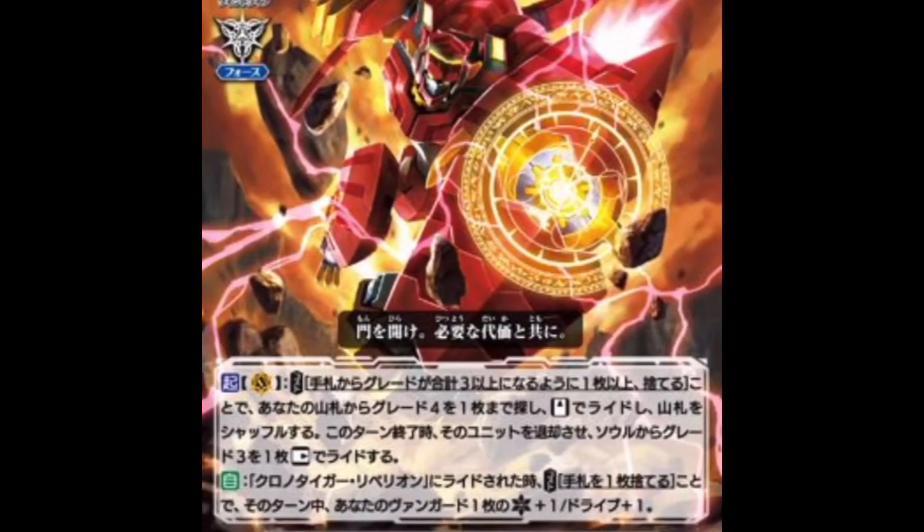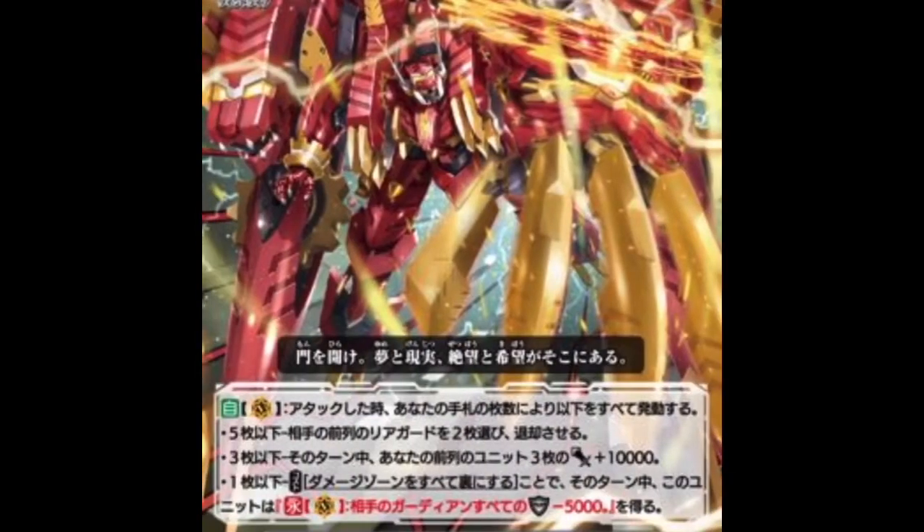Now the big boy himself — Tiger, Fang of the Chronos. His first skill is exactly what we all speculated — the same as Lost Legends: discard a card equal to grade three or higher, search your deck for a grade four, superior ride it, and at phase end superior ride a grade three from soul at rest. Literally the same as the other suit of strider. His second skill: if specifically Chrono Fang Rebellion, the grade four version, rides over him, you can discard one to give him a critical and a drive check. I don't entirely like that skill, and I'll explain in a second.